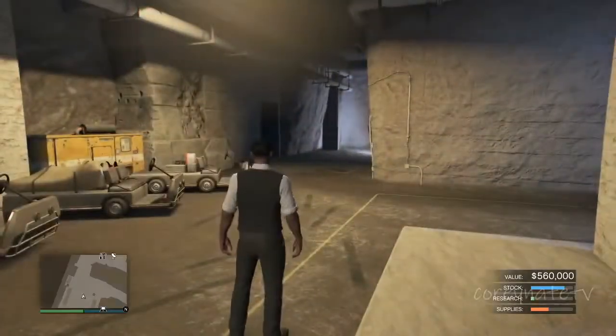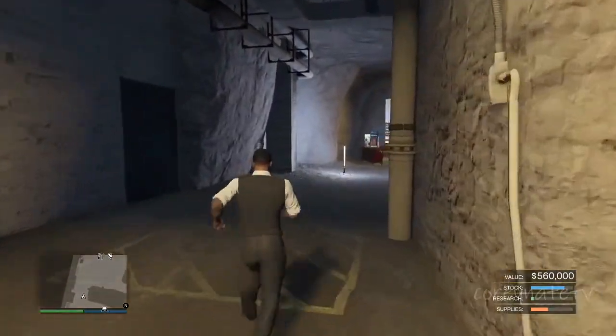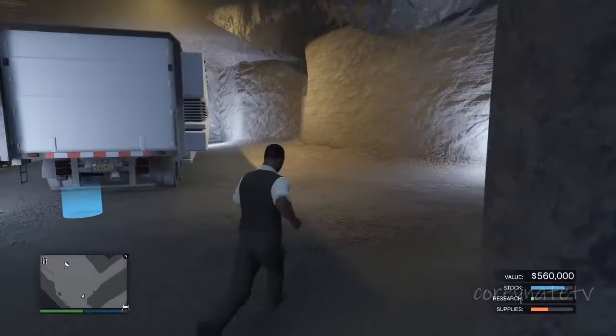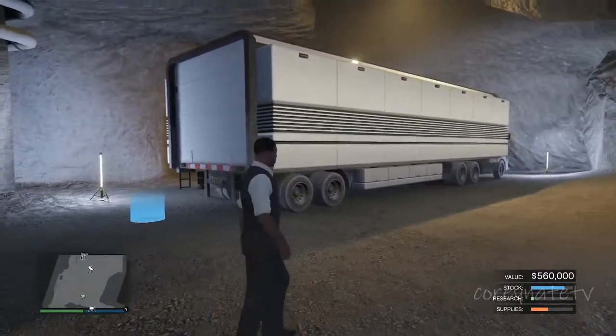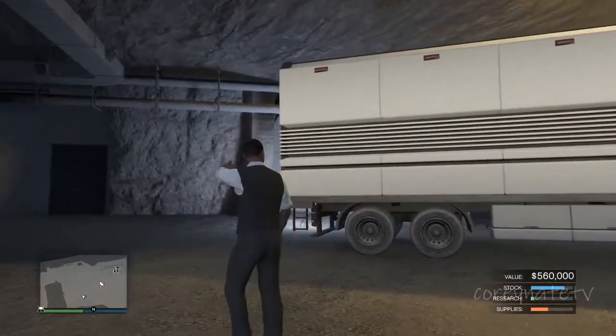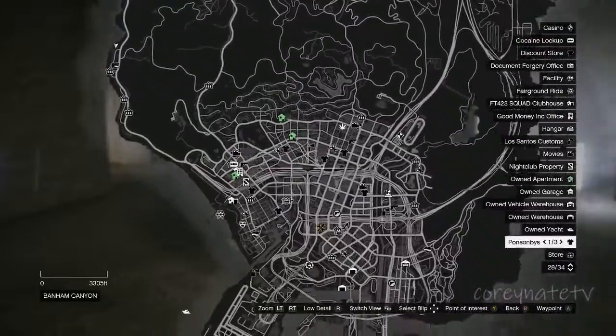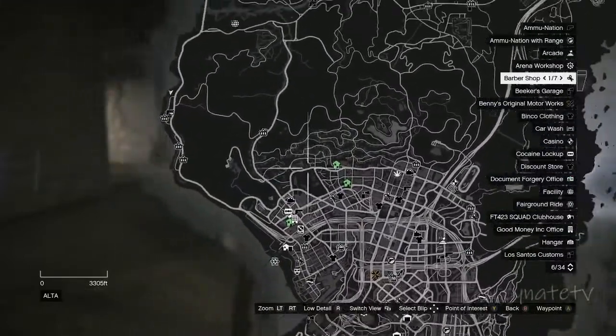Once you have a bunker and an arcade, you need the MLC of course. Once you get the MLC, you need to put the personal vehicle storage in there. And that's about it for that. With the arcade, fill it up with free LEDs. And that's all you need to get this glitch done.